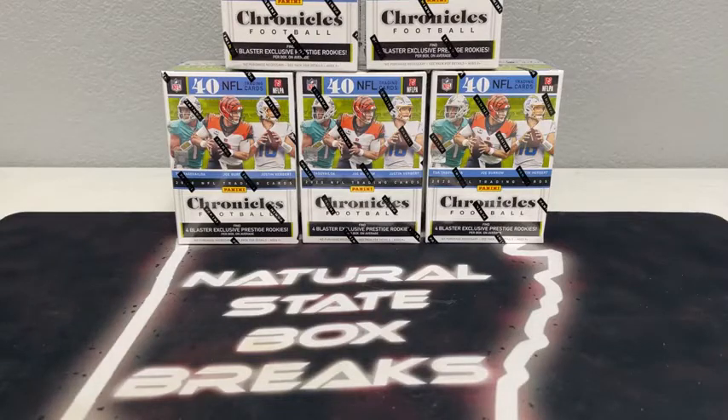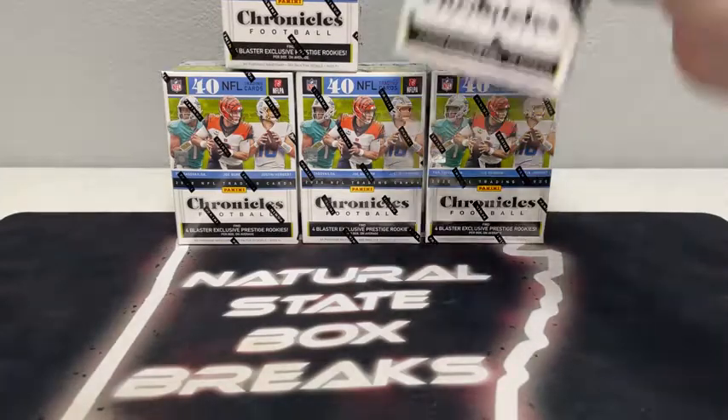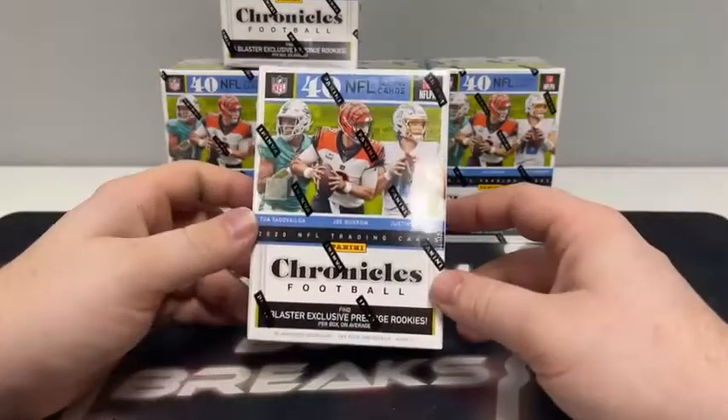All righty, what's up you guys, and welcome to Natural State Box Breaks. We are just about ready for our second and final break of the night. Appreciate all you guys for joining in. We started out with Topps Chrome Baseball tonight — that was a fun one, always is. And now we're on a football break. 2020, throwing it back a little bit, with Burrow, Herbert, all those rookie guys. Jalen Hurts in there as well. It's been a while since we've just done a blaster box break of Chronicles — we've done a few value pack breaks, we've had Chronicles in some mixers.